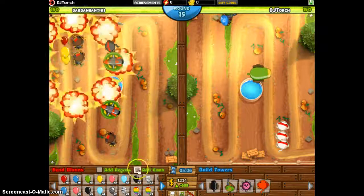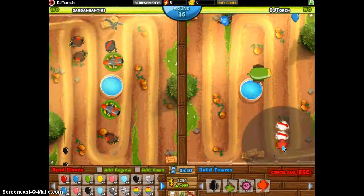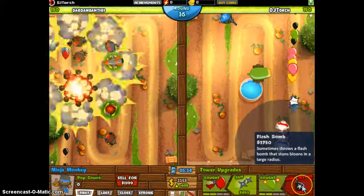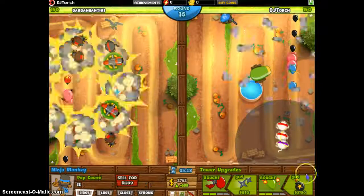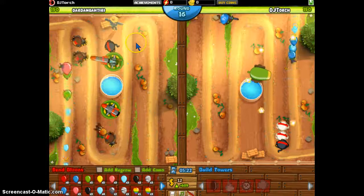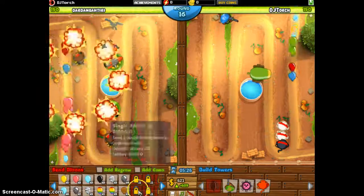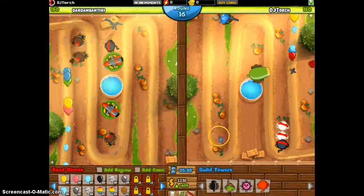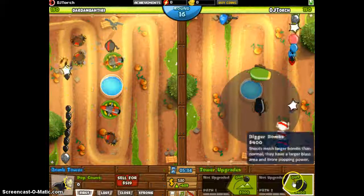He will do damage. So I'm going to sell this guy and get flash bomb. What that does — it will randomly explode and it can also pop camo leads. We're already at round sixteen and I have no defense for a MOAB. So I'm going to get a few MOAB maulers. Maybe I'll send out one to him. Let's get two MOAB maulers.